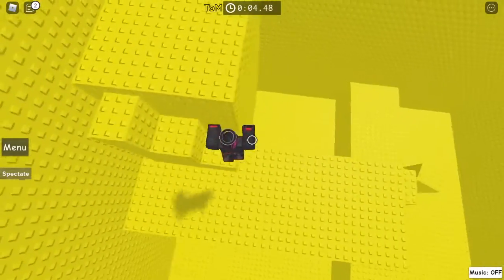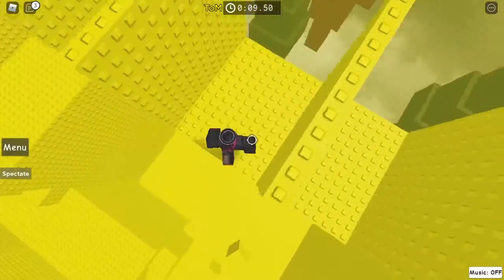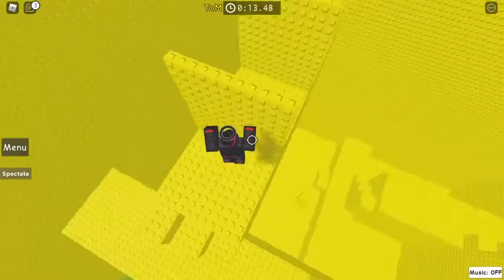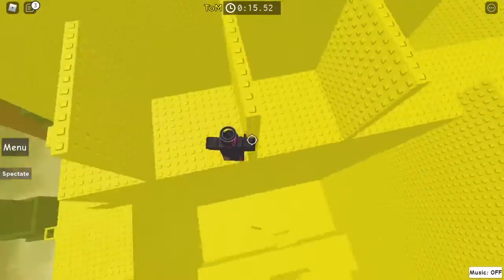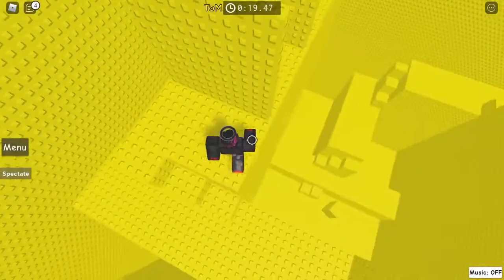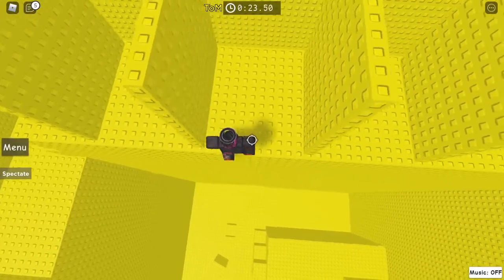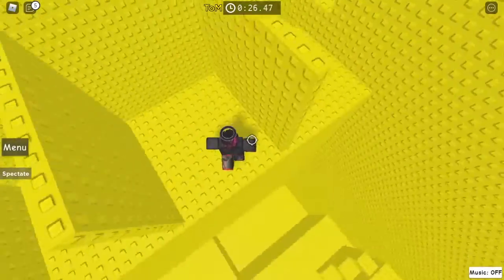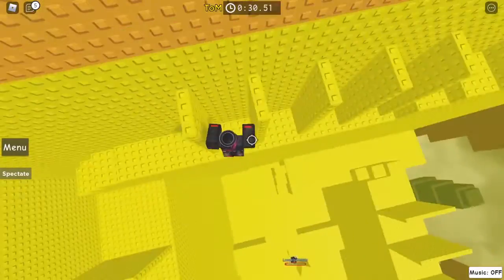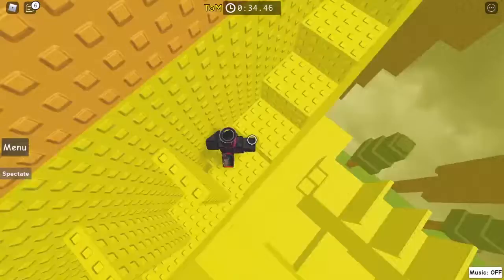Head up these blocks and then some simple one-stud wraparounds, so it shouldn't be much of a trouble. If you have completed the past two or even harder ones, this one you can just walk past them, but that's more dangerous because the path to walk past them is very small.